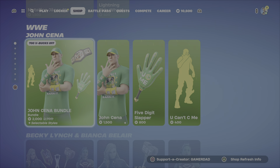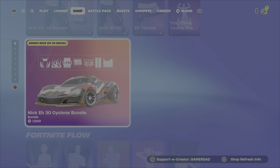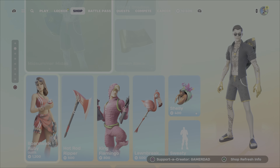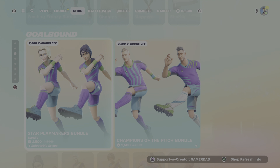So above this in the item shop, we still have the John Cena, Bianca, and Becky. We've got the Metallica stuff up top. And then down below, we've got Nick A30, and those Icon Series emotes from the other evening. Midsummer Midas — great outfit, pick it up while you can. Lots of summer stuff has been added to the item shop and should be here for some time.